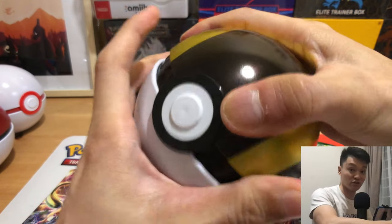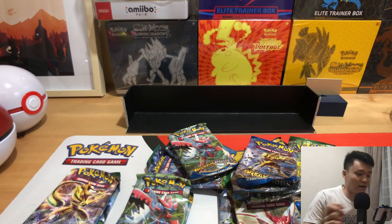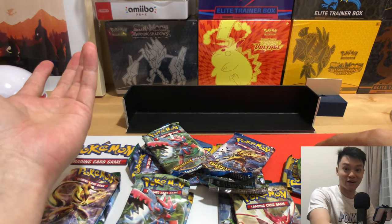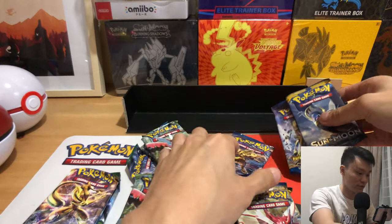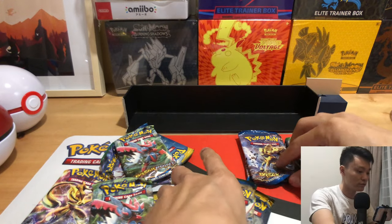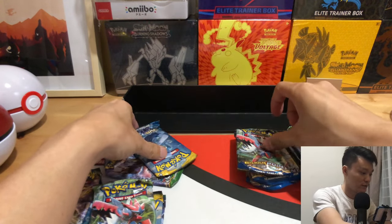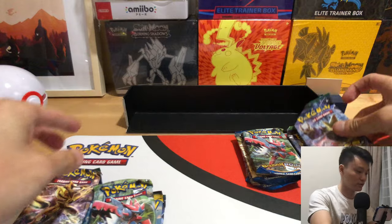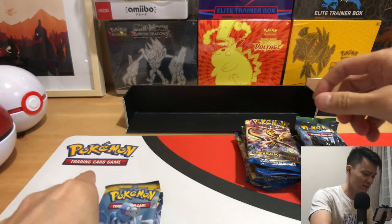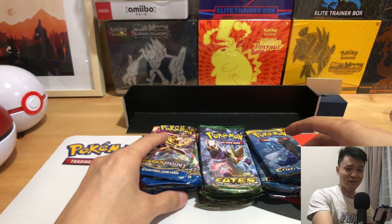Let's see whether we'll be pulling anything good — I don't expect much already. I was actually very hyped up for the video because I thought I'd be getting at least like five Evolutions packs in the Pokeball tins, but unfortunately not. At least we know now — the Pokemon Company really switched it up. I guess this is to prevent people from just buying up all the A20 code tins.